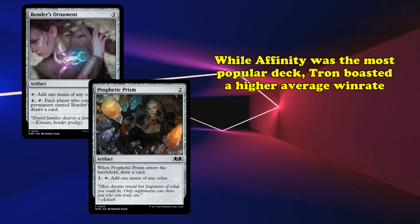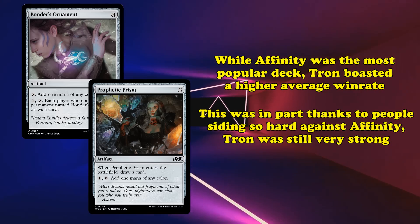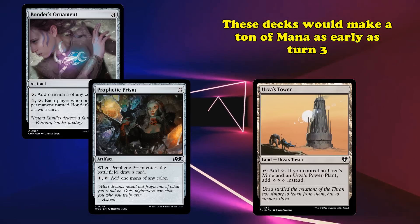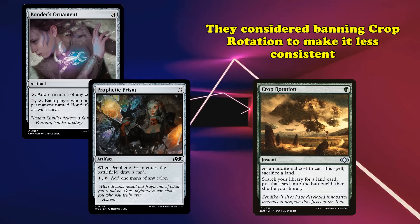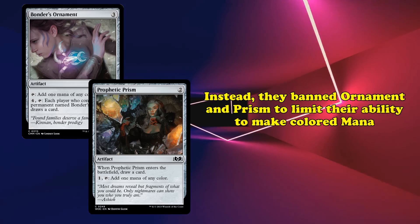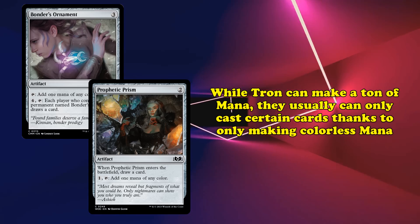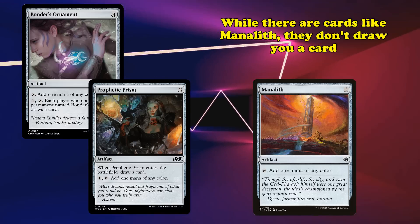Why were these cards banned? While Affinity was the most popular deck and boasted one of the best win rates in the format, Tron decks actually managed a higher average win rate. While this was in part thanks to most decks focusing their sideboards to beat Affinity and not Tron, the fact remained that Tron was a contender with Affinity, and would be even more powerful once Affinity was weakened. Built around the Urza lands, these decks would leap ahead on mana and aim to have seven or more mana as early as turn three. Wizards considered several bans, like Crop Rotation, to potentially limit the deck's ability to access its signature lands. However, they decided to instead hit both Bonder's Ornament and Prophetic Prism because of how easily they both allowed Tron to fix their mana. Typically, Tron is able to produce a lot of mana, but is more limited by the cards they can cast with it, given a large chunk of the mana base needed to be colorless. Both Prophetic Prism and Bonder's Ornament draw you a card and essentially replace themselves, putting them more on par with the already banned Arcum's Astrolabe.